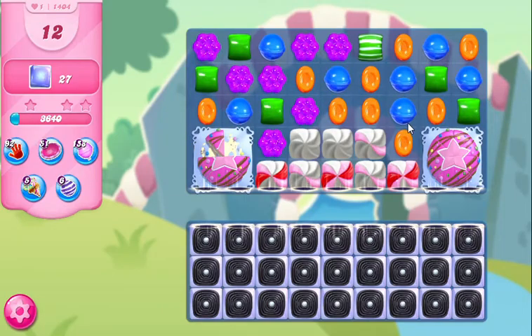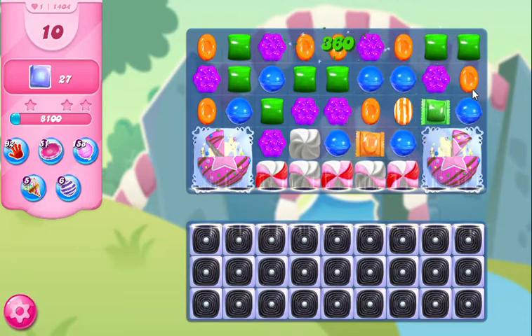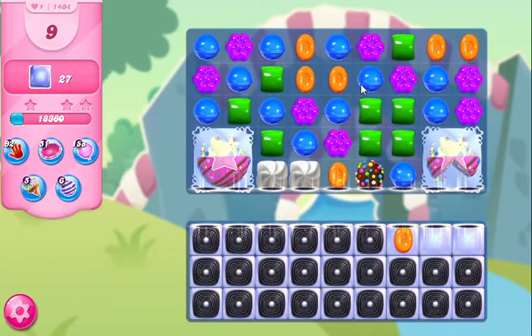This has not bode well for this level, but let's keep going — you never know what can happen. So now we have a possibility for a striped-wrapped combo, which I'm definitely going to utilize on this cake right here. Now there are only two pieces of cake left. Now I've got a color bomb. If there were some way for me to make a color bomb striped combo, that would be super awesome, but that's not popping up as a possibility at the moment. Should I use this color bomb to take out one color of candies hoping that I'll make some specials? Yeah, I think that's exactly what I'm gonna do.